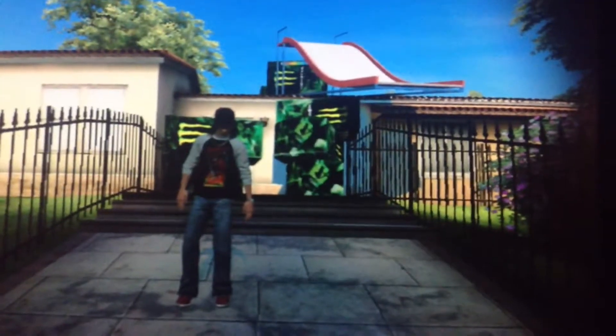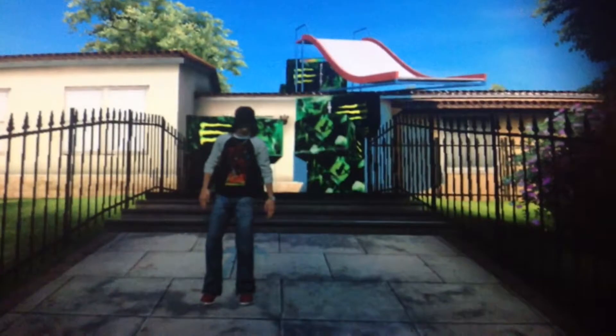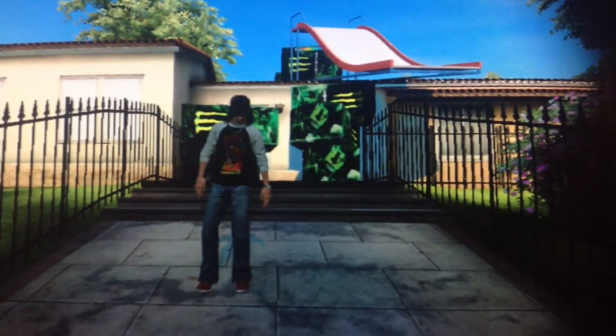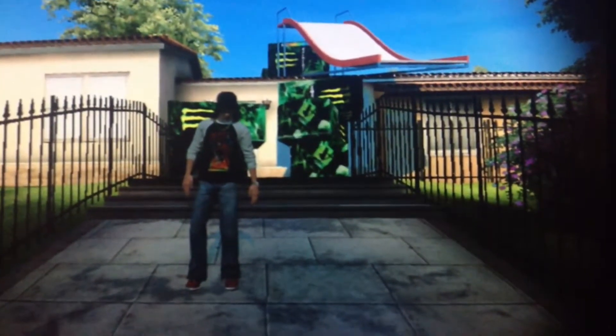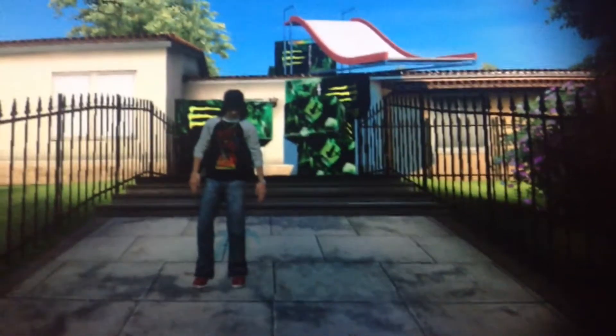All right, for those of you wondering, that's the initial setup. I had to jump up on those couple of monster energy drink machines behind me, and then I stacked three of them to get up there. Once I had that slide, that's how I got up there.